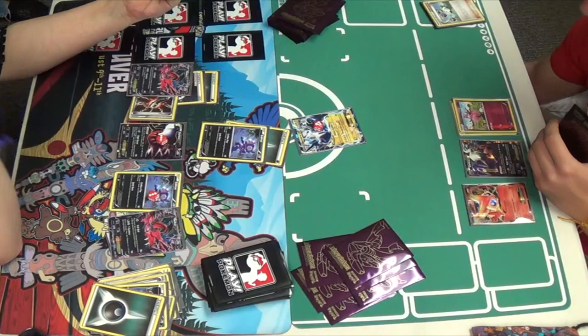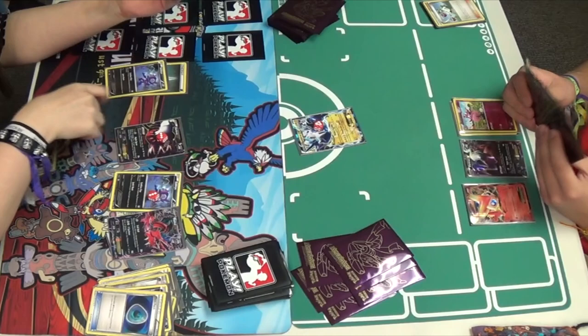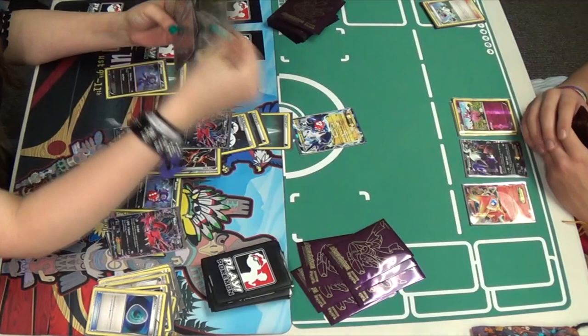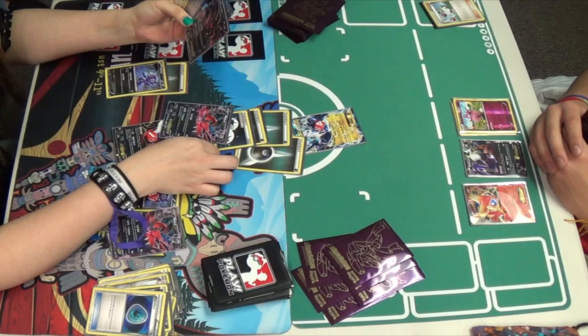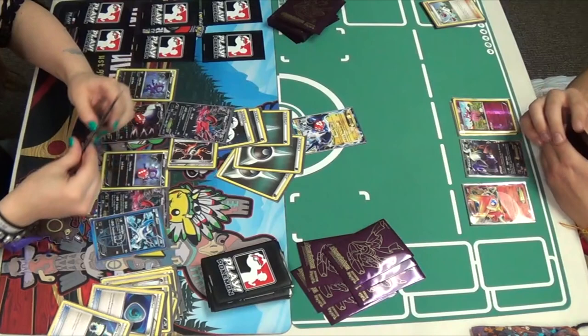Mindy draws into a Dark Patch, doing that math once again. Without attaching anything she's doing 80. She's going to Dark Patch — that is 100. Miguel still has that one damage from the Rainbow. She's going to retreat. Oh, she has a DCE attached now, so she's looking at 20, 40, 60, 80, 100, 120, 140 — so 150 altogether. And Energy Switch, there's 170. She just barely hits it.